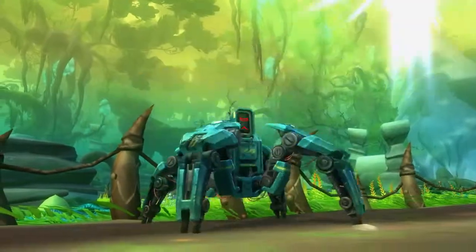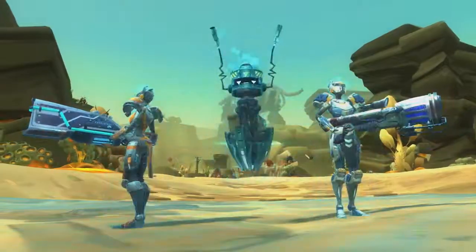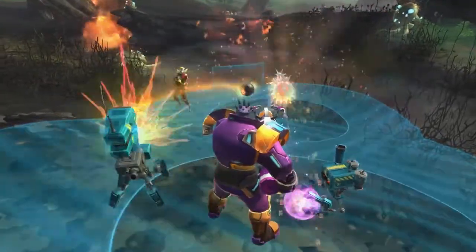The Engineer has bots for tanking, DPS, CC, and heals. Every bot has an ability, and you hold the trigger.